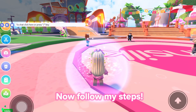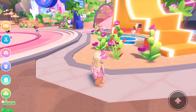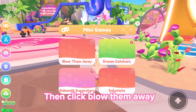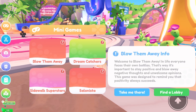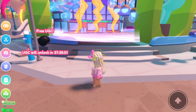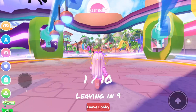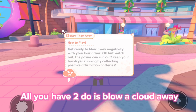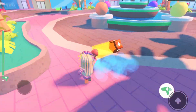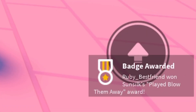Now follow my steps. First, click this icon. Then click 'Blow Them Away.' Then click 'Take Me There.' Then wait for it to start. All you have to do is blow a cloud away. Got it.